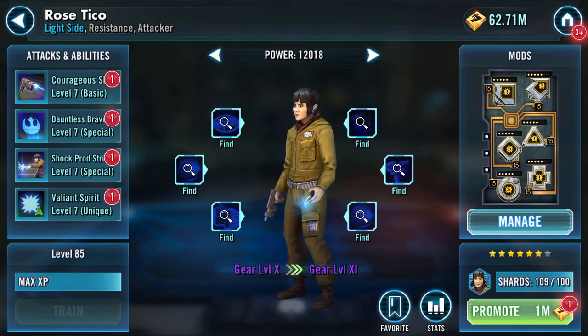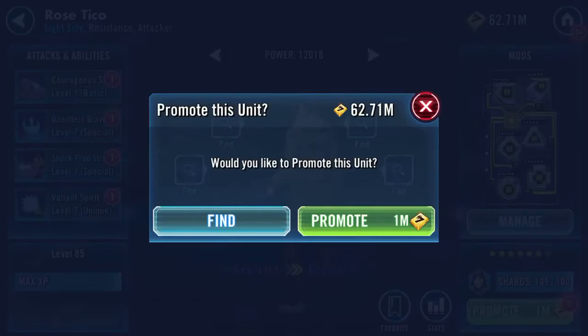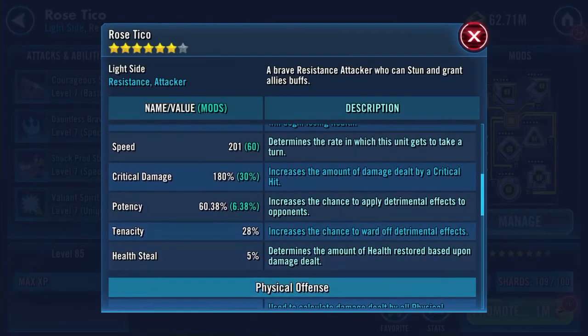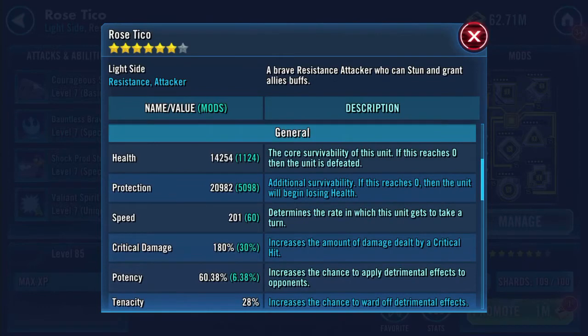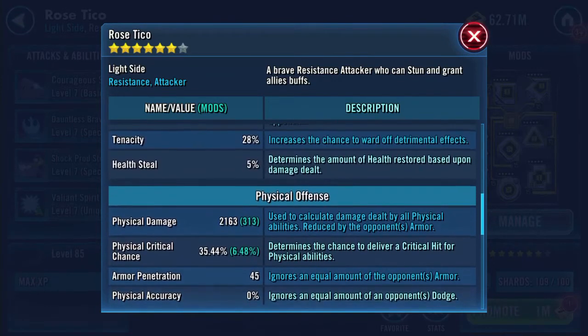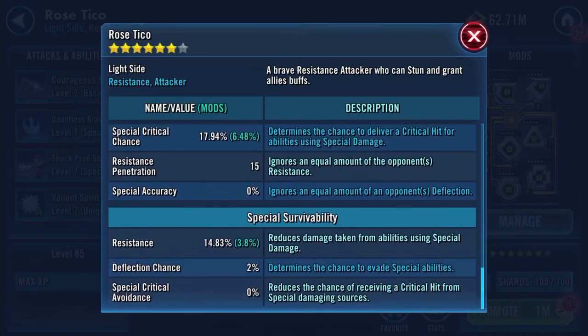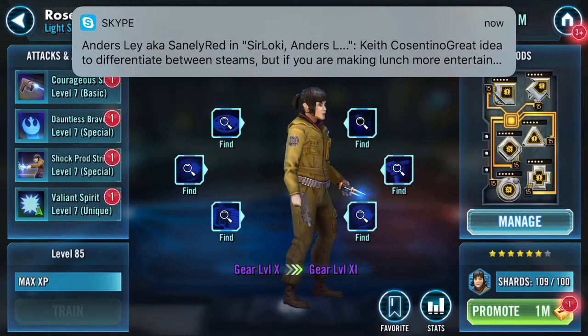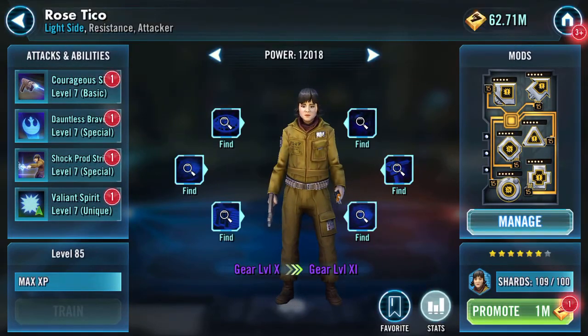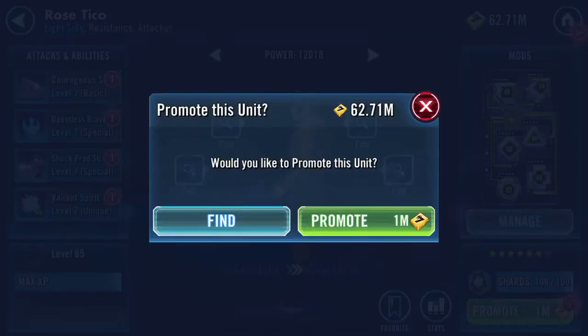I now have the seventh star, so stats-wise here she is: 34,350k health, 201 speed, 60% potency, 28%, 5% health steal, 2163 physical damage, 1851 special damage, 14.83% resistance. She's not a pilot so we can't look at a ship.